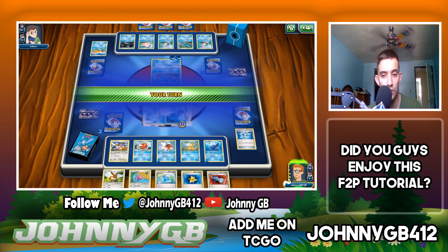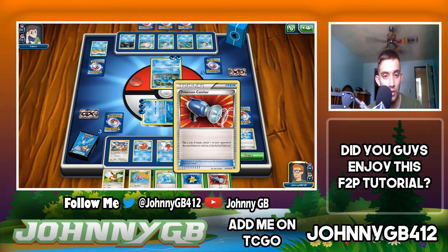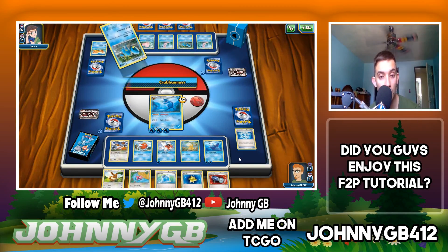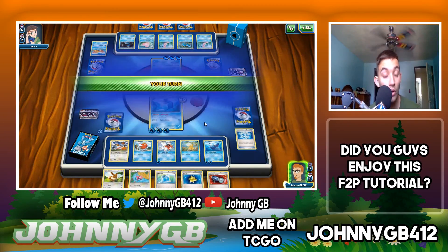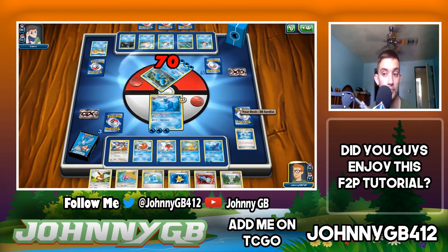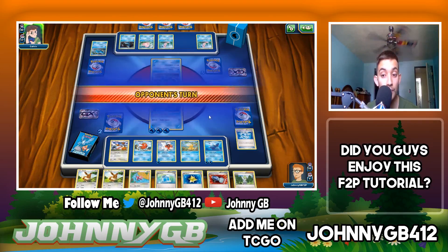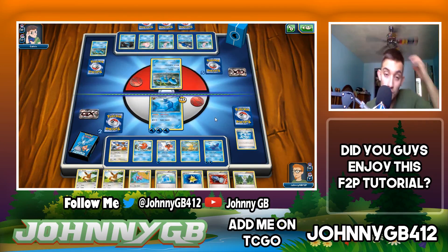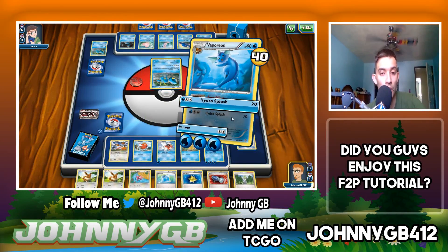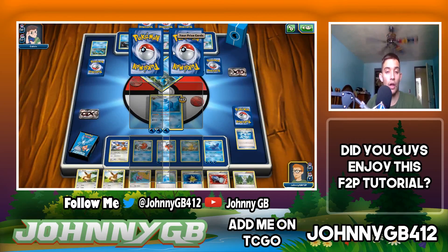Hopefully he gets tails on paralysis. Still no tails. I don't care if he builds up that Clauncher — I just want him to stop paralyzing me. He goes for Crab Hammer — good, exactly what I wanted. Wally has absolutely no use since I have nothing to evolve unfortunately. Another water energy onto Lapras — Lapras is all built up. He has Camerupt which is actually kind of scary, so I've got to prevent that from getting built up.